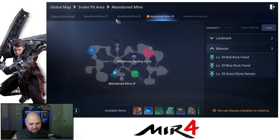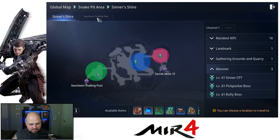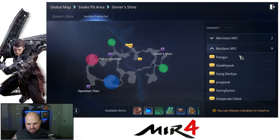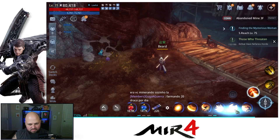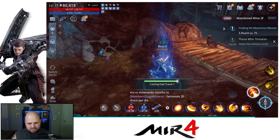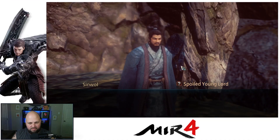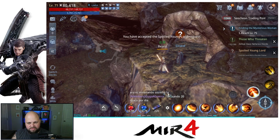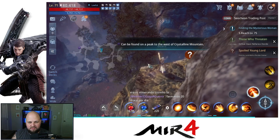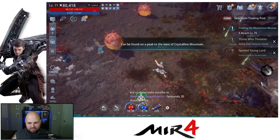The trading post is right here — there's the trading post — and Mr. Sin Whoa is right there. I'm gonna teleport to him. Alright, so we're gonna get our request: find the land with the peculiar statue. It's gonna be Crystalline Mountain.